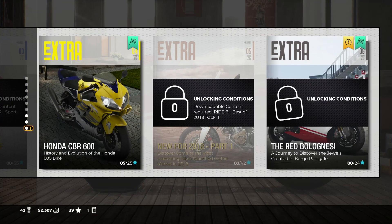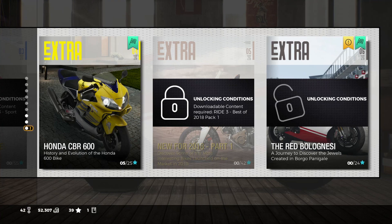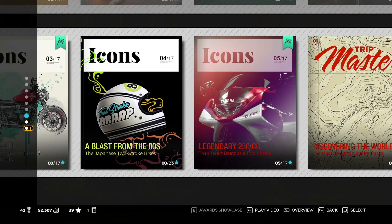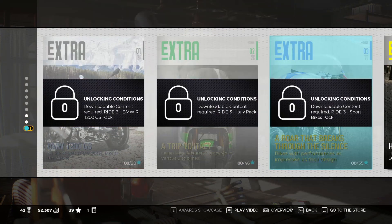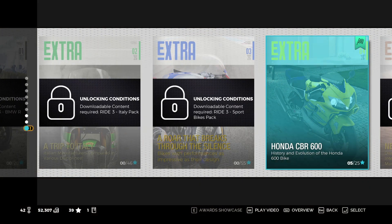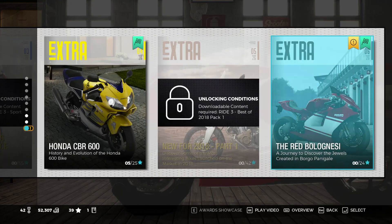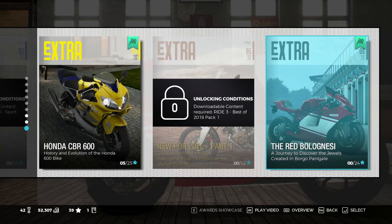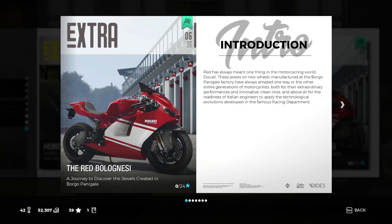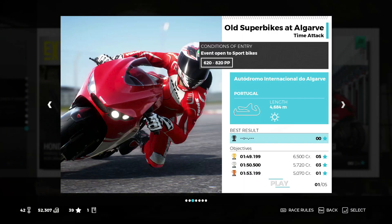So this is the new events that comes with the bike. I'm gonna show you the races, but to find it you just scroll down to the bottom and go to the right. Here we have the events that come with the free pack number one the CBR, and we keep going to the red Bolognesi. So this is the introduction and here we have the tracks.